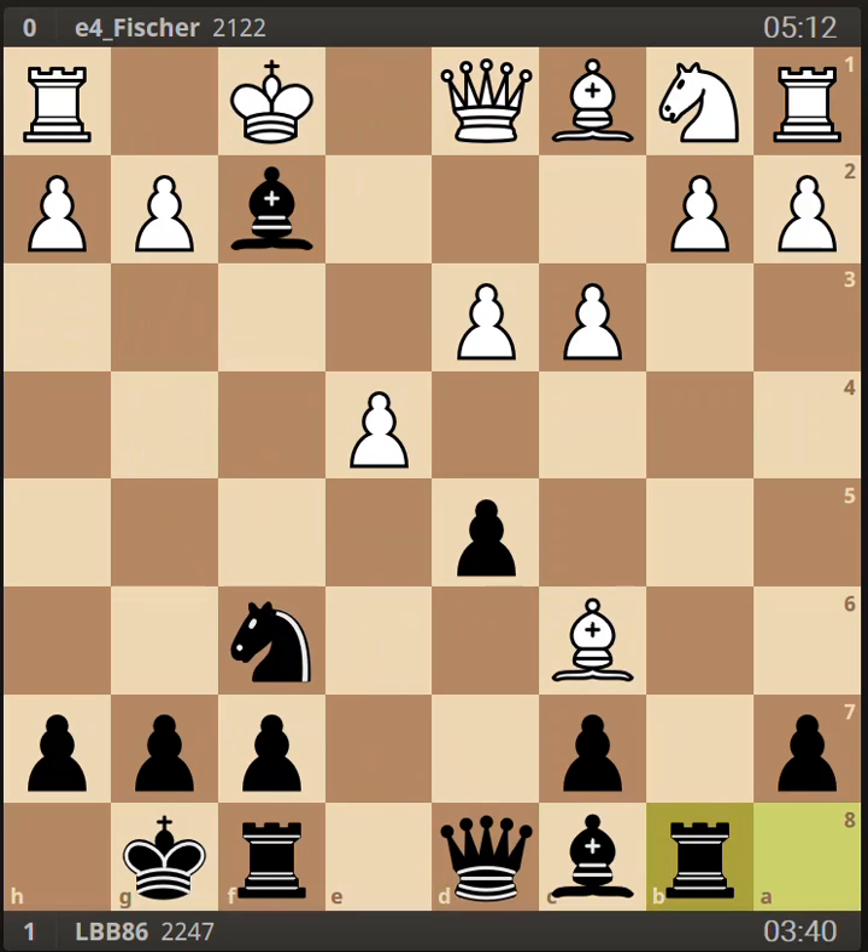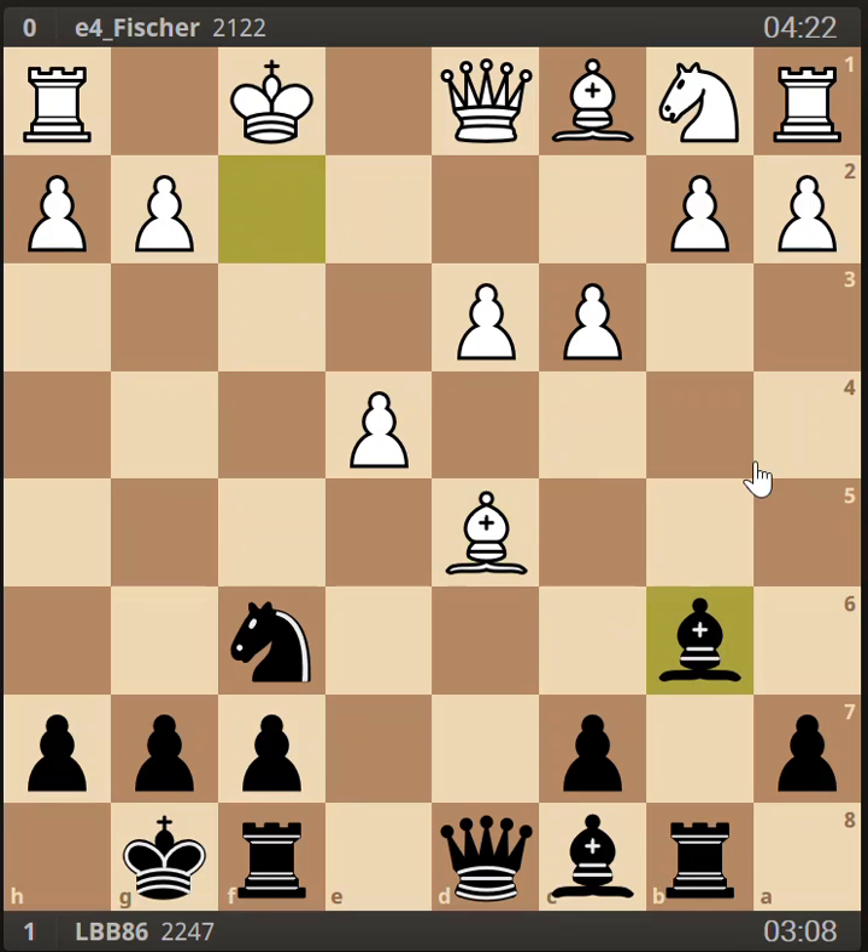Instead, my opponent couldn't resist that pawn on d5, in which case I played my bishop back to b6. The engine said the better move was to play that bishop to h4. I did have to move that bishop since it had been moved off of the c6 square, and I wouldn't have the same tactic — after he takes my bishop and knight to g4, I wouldn't have the queen to f3 tactic. So I moved the bishop back to b6.